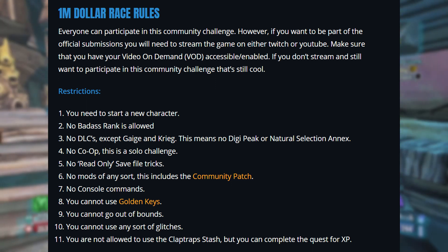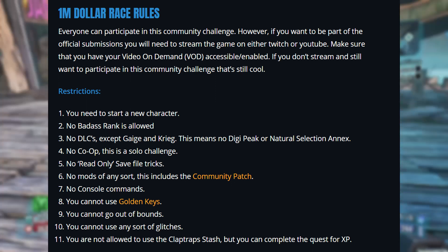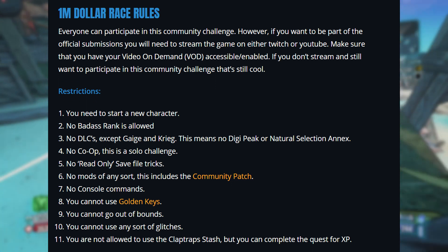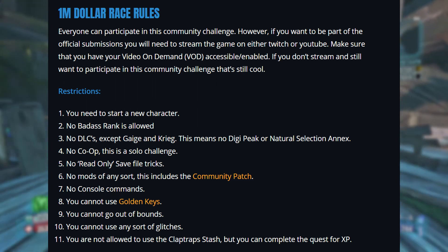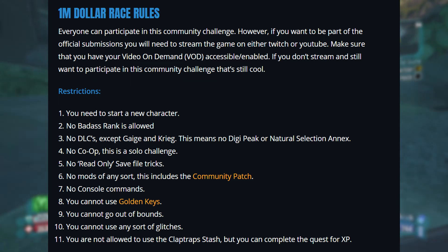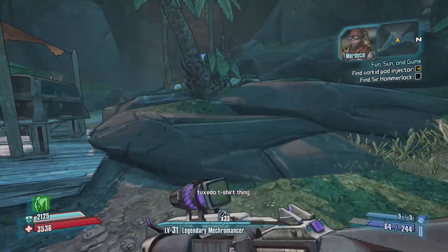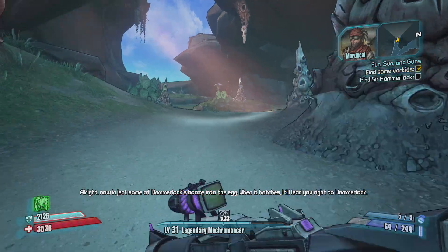There are a few rules. You have to start a new character. No badass rank is allowed. There's no DLC except for the characters Gage and Krieg, so that means no Digistruct Peak or Natural Selection Annex. There's no co-op, no read-only save file, no mods, no console commands, no golden keys, no going out of bounds, no Claptrap stash — but you can complete the mission for XP, you just can't use it later — and also no Gearbox weapons when starting out. I also just want to shout out Tweety Expert for coming up with this fresh new idea. I'll link his page along with the original post down below and the link to Mental Mars' website and breakdown of the event if you guys want to try it out for yourselves.